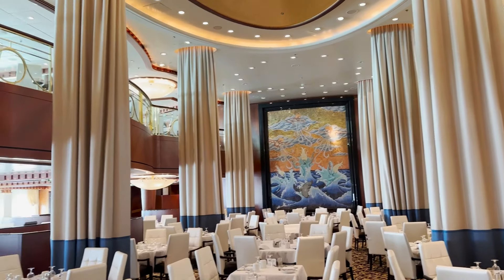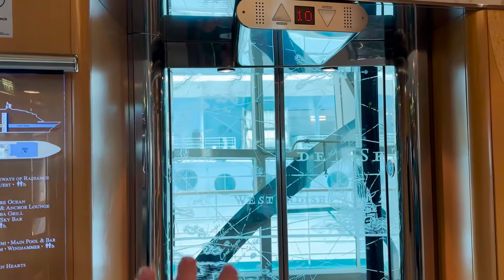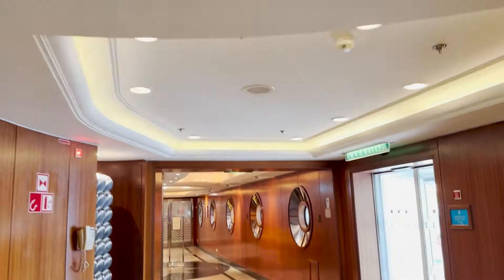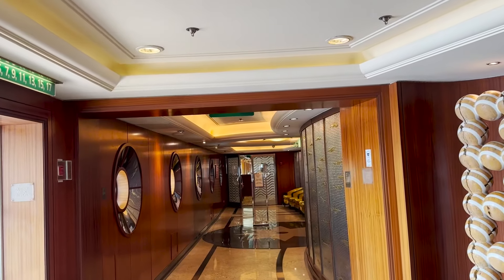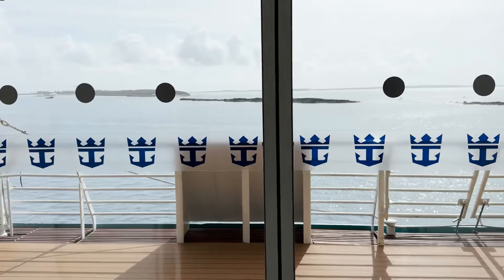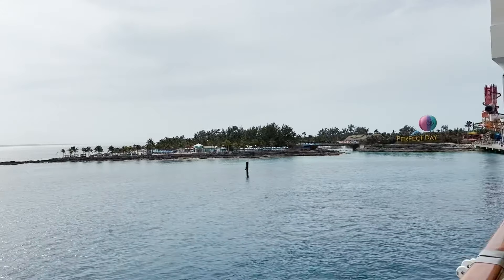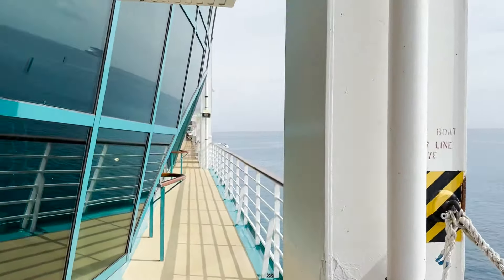Deck five has quite a few things to see, spanning the whole deck. Heading aft from the centrum elevators on the port side, we find the upper entrance to Cascades dining room, accessible from either port or starboard. You can also go outside on deck five — there's an open-air area here where one of the smoking areas is located on the starboard side. You can walk along the whole deck and access the helipad area, which I'll show you shortly.